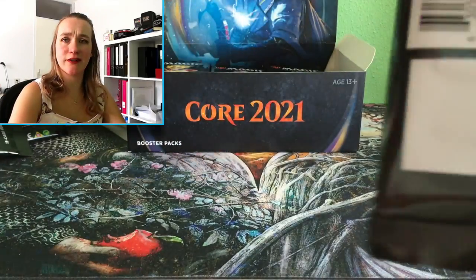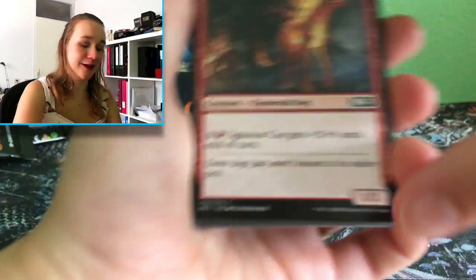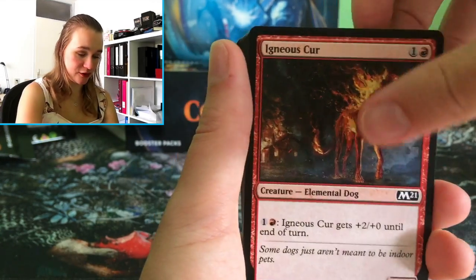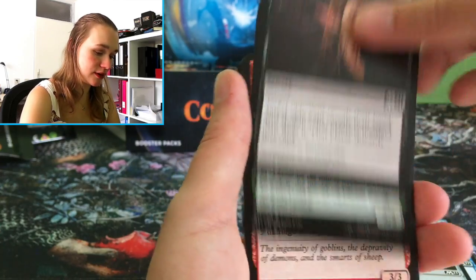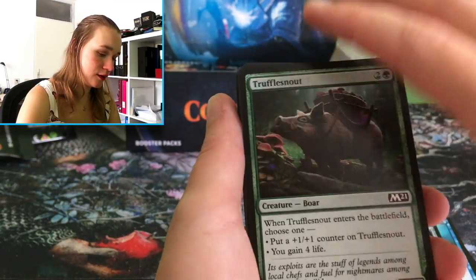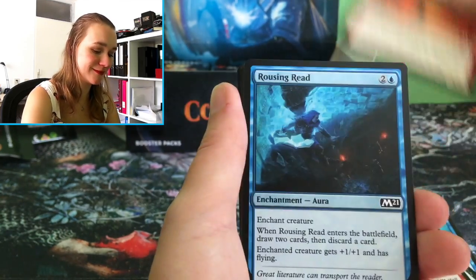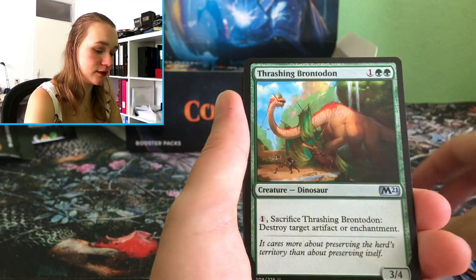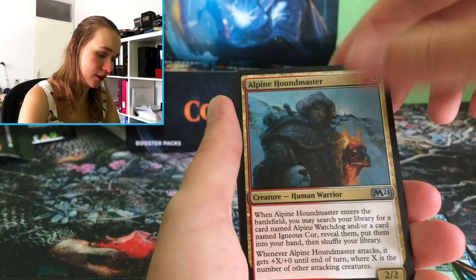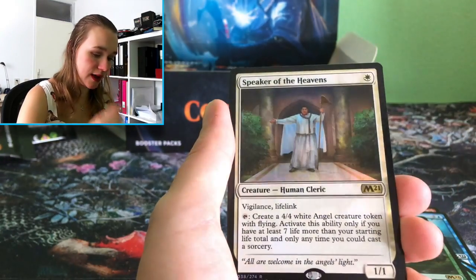Oh, it is really hot here in my room — it's just crazy, I don't like this. It is so so hot in here and I already have a window open but it just — ugh. Silent Dart, Duress, Truffle Snout, Goblin Wizardry, Aura of Courage, Feat of Resistance, Jeskai Elder, Alpine Houndmaster, and as a foil — Speaker of the Heavens!